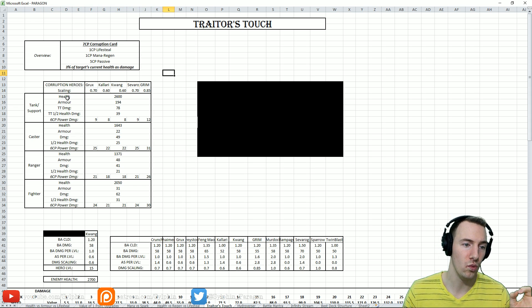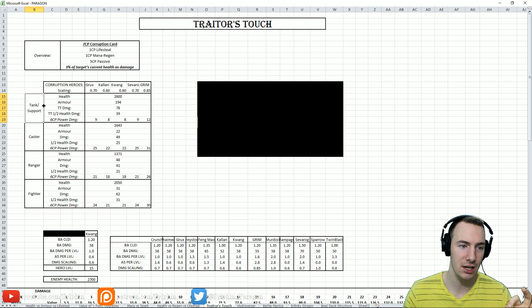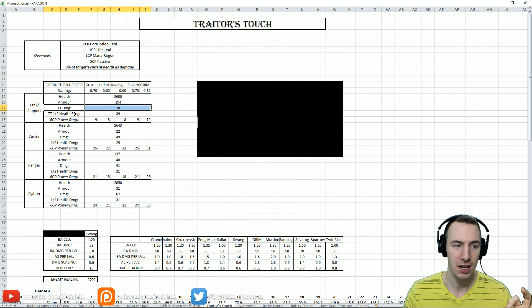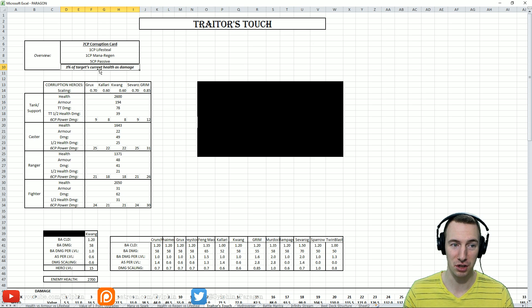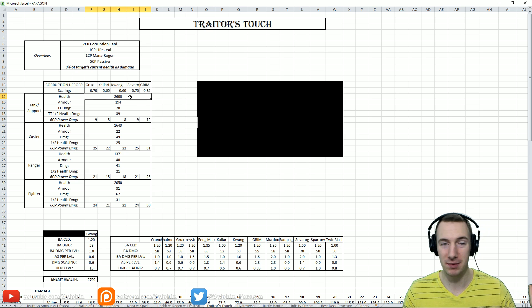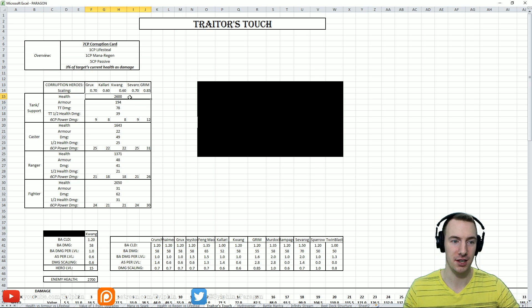Now, TT damage stands for Traitor's Touch damage — it's really quite simple: 3% of the target's current health as damage. So at full health, Traitor's Touch is going to yield 78 damage. 78 — just gone per hit.